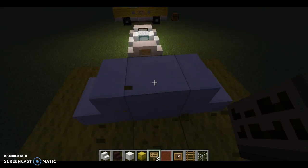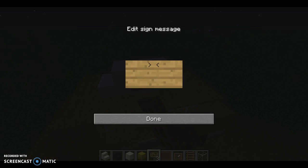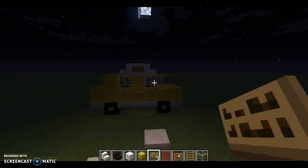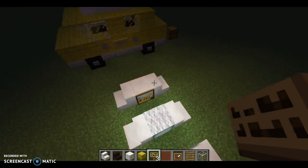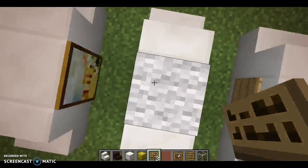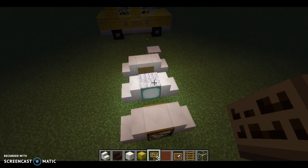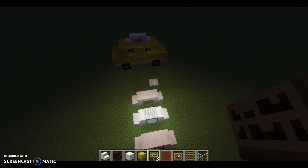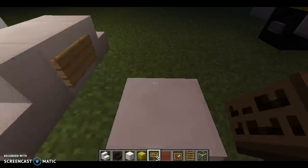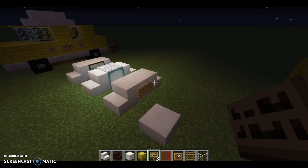You can also break just these two carpet pieces and place a sign on them right here. Down here I have different designs you can do for the little top sign bit. You can have paintings on the side. You can place a carpet on top of a sea lantern on top, so it looks like a light-up sign when someone's in the car. You can place signs on it, or just do a simple slab, because sometimes it's just one small little sign that says 'taxi' on the front.